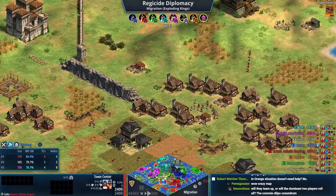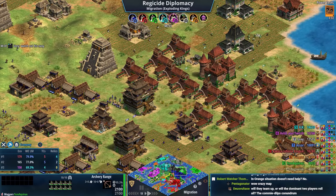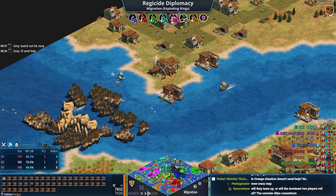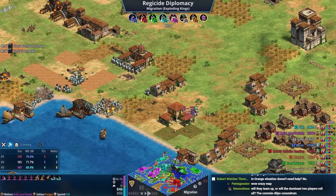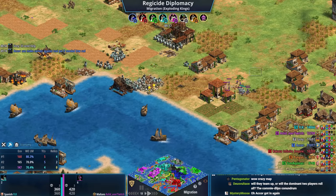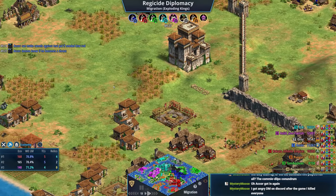Red, blue, green, and gray need to band together. Gray seems a bit scared to go against teal because teal is so strong — his best chance is to survive to the later stages of the game. Blue says to red 'can make camels against teal's paladins if needed — let me know if he becomes a threat.' But he accidentally sent this to the enemy teal as well instead of red. Whoops.